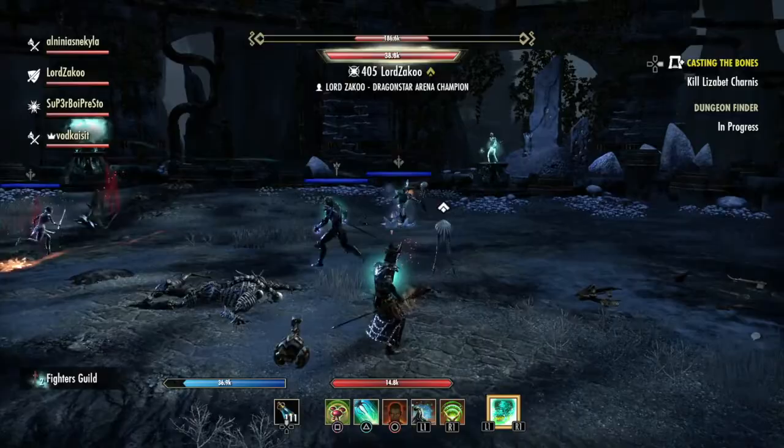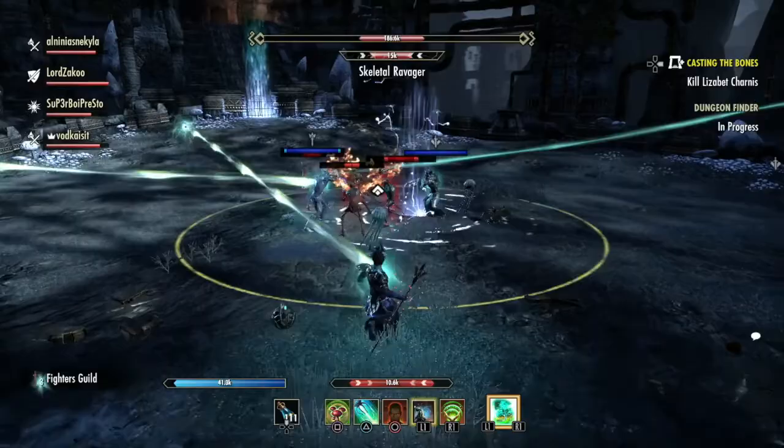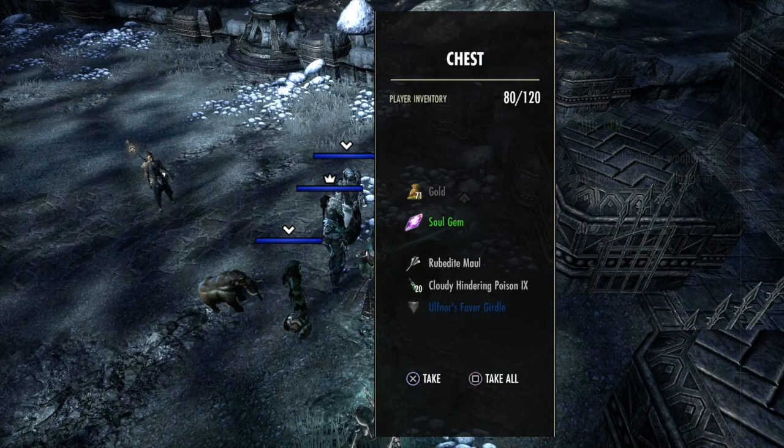There will also be skulls that come out of the wall, hit you, knock you down and deal some damage. Besides that, you're just killing waves and avoiding the skulls. Make sure you grab the chest by the door — since she doesn't actually die, she drops all of her loot in that chest.